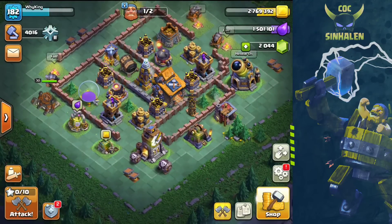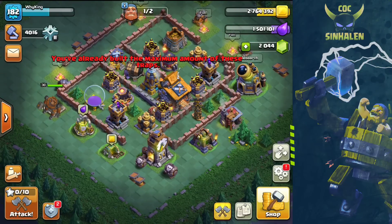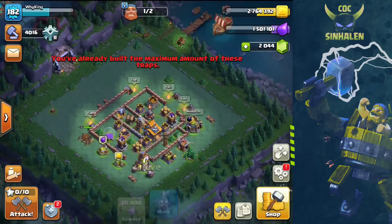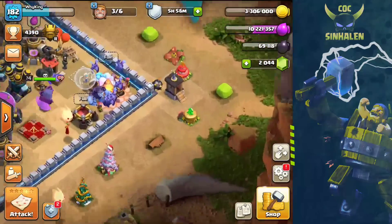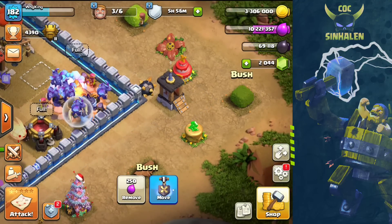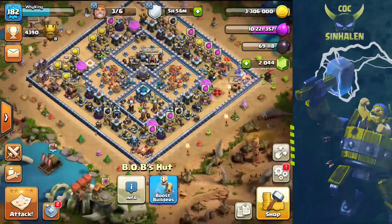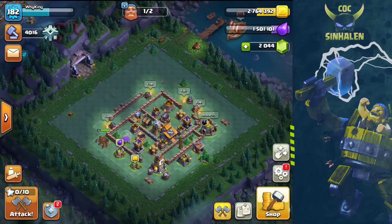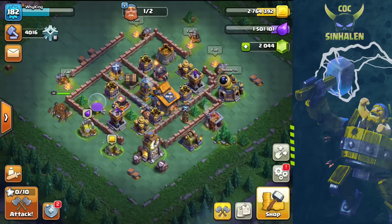So the master builder is available. The master builder will be reclaimed. This is Bob's Heart. Bob's Heart is automatically controlled by the Hyvany Builder. If you have to unlock the Hyvany Builder, you can be able to unlock the Hyvany Builder.